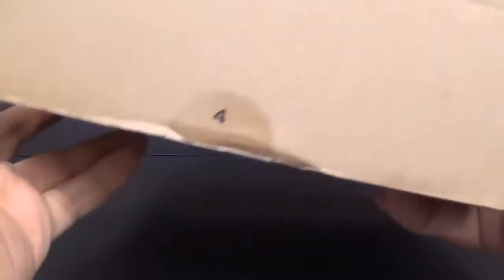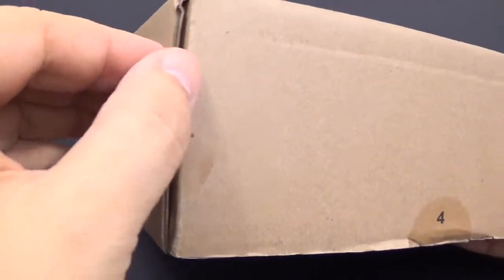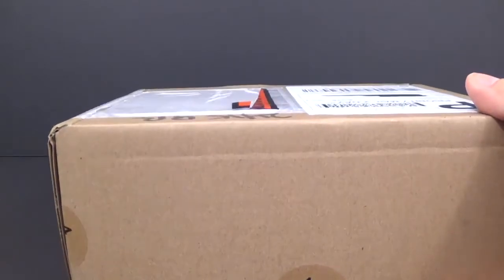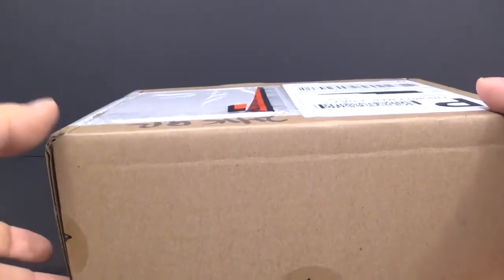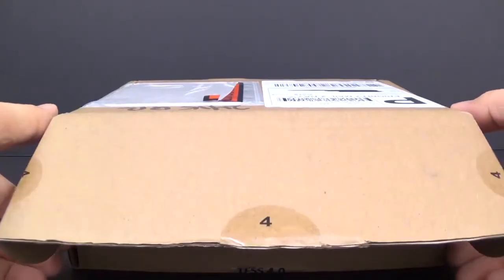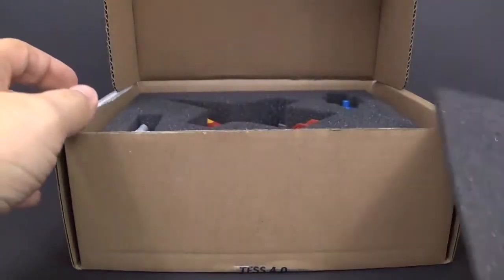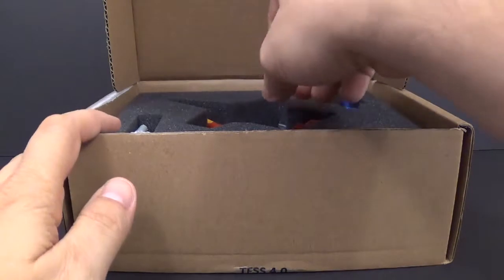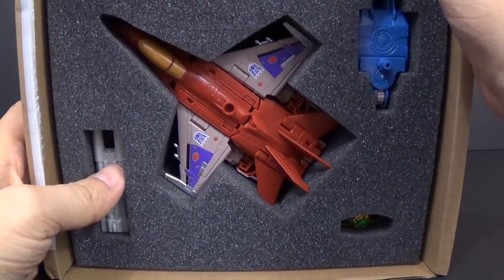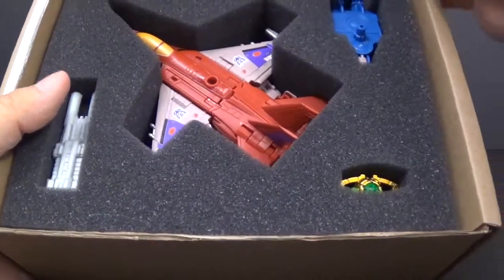If you take a look at it here, this is the fourth figure in the subscription service 4.0. So we got two more figures to go, and then the seventh hidden figure — so who knows what that is so far. But this guy right here — we got Winsweeper. So this is actually a redeco or recoloring of Skydive, along with an extra accessory.